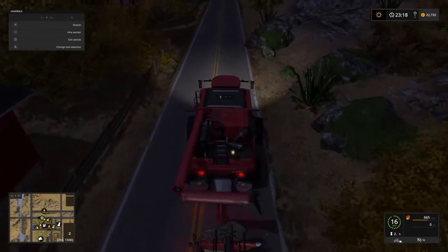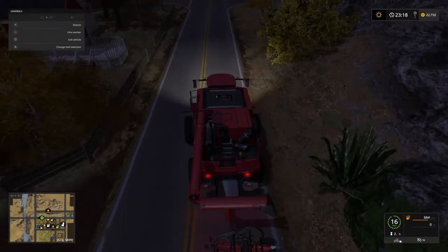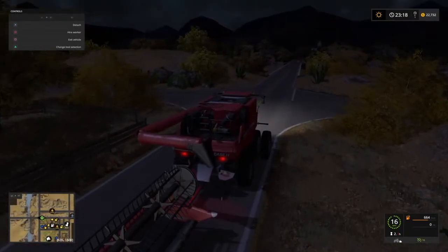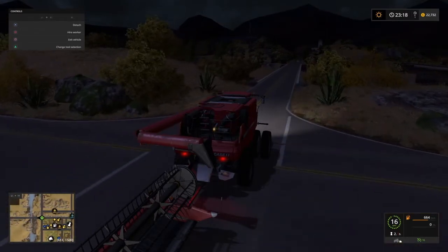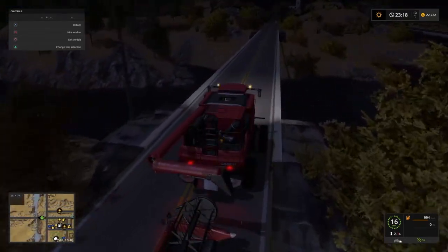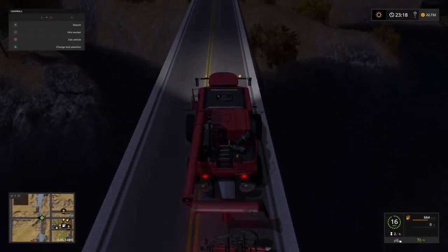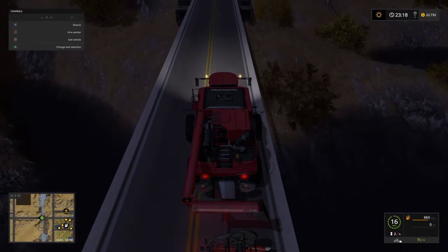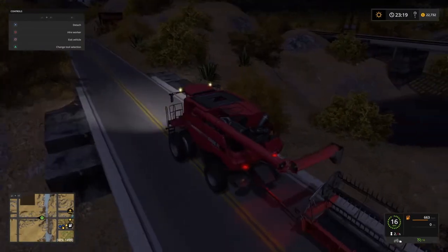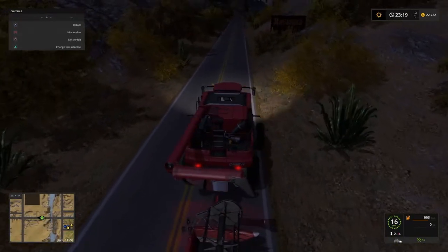That's the only drawback to these dual wheels on the front — it does make me a little bit wider. It just increases the footprint of this vehicle. Eventually, as the farm expands, we will start looking at bringing in other large equipment as well — larger seeders and maybe one of the larger cultivators as well.